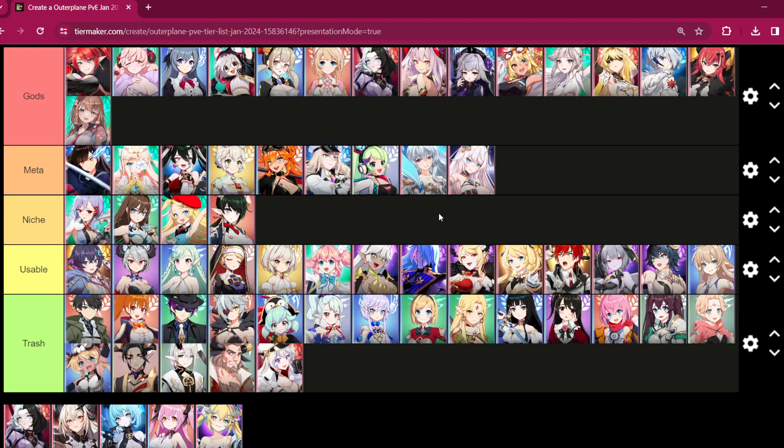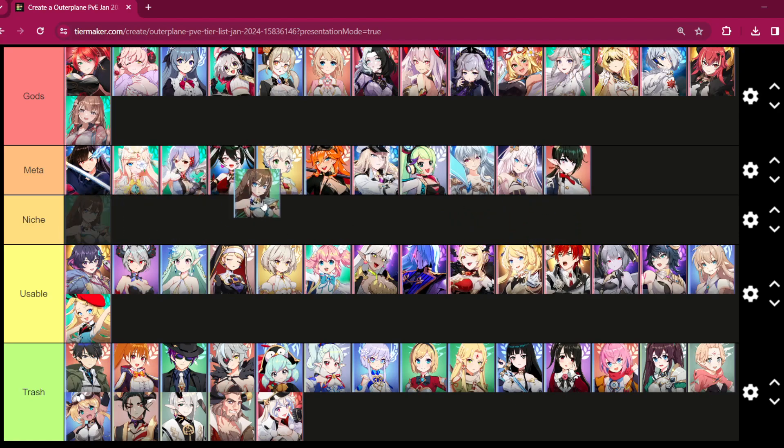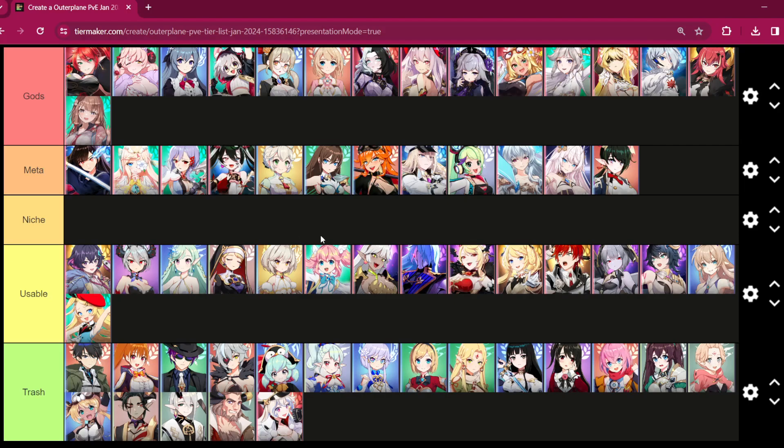The tier list is set up the same way as last time. The niche category should be clean. We're going to start from the top down, assessing whether the units placed in gods are still viable for that rank or need to be pushed down or up.